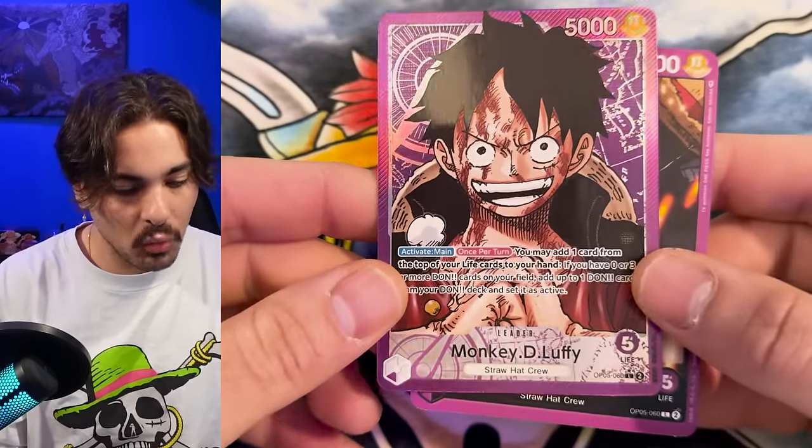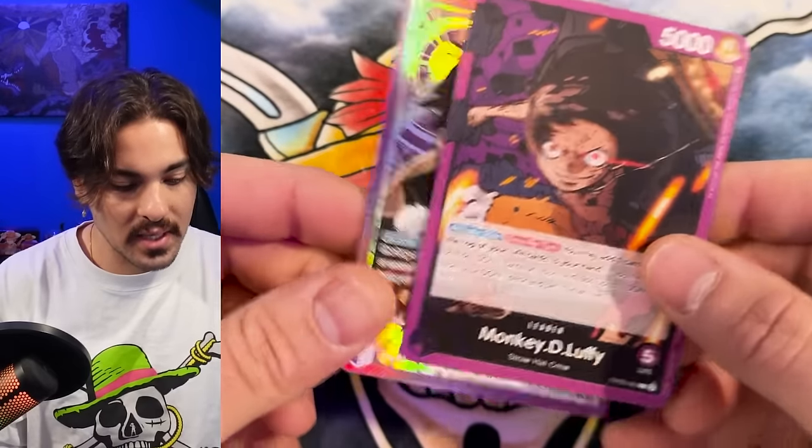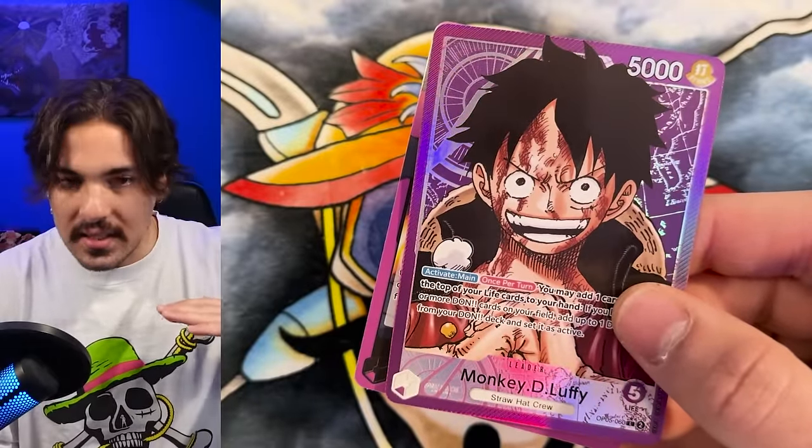In a case you get 12 boxes. We've learned that cases are mapped, so when you open a case from the top down, the top six boxes are always going to be the four alternate art leader boxes and the two Oda Luffy boxes. Each card has a potential different rarity outside of commons and uncommons. In the One Piece card game there's common, uncommon, rare, super rare, and secret rare. Each card from rare through secret rare, including leaders, can have alternate arts.